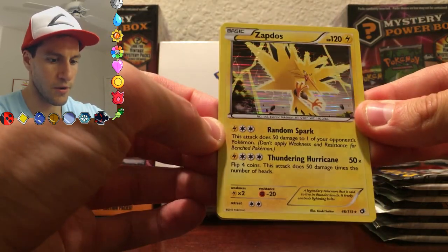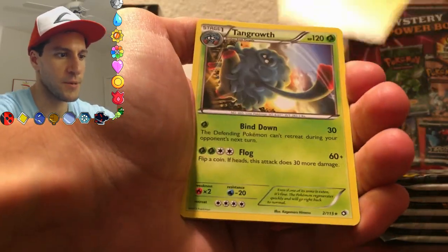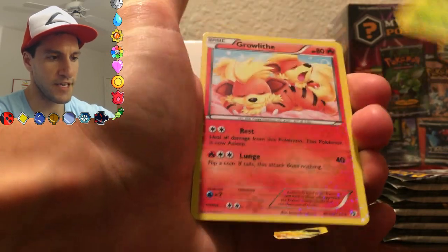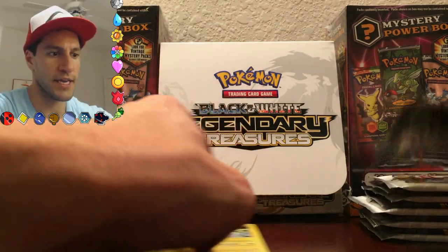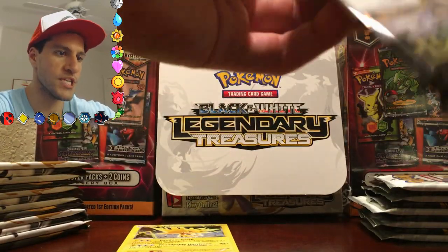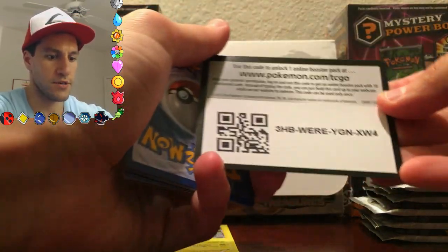Zapdos Hollow! Did I mention I really like the artwork and the hollows in this series? I'll put that in the back, and the Tangrowth in the Radiant Collection is another lovely cute Growlithe — it is so cute. I'll start the pile again, put the good pile up at the front, and go through all my pulls at the very end of this video. Here's another code.